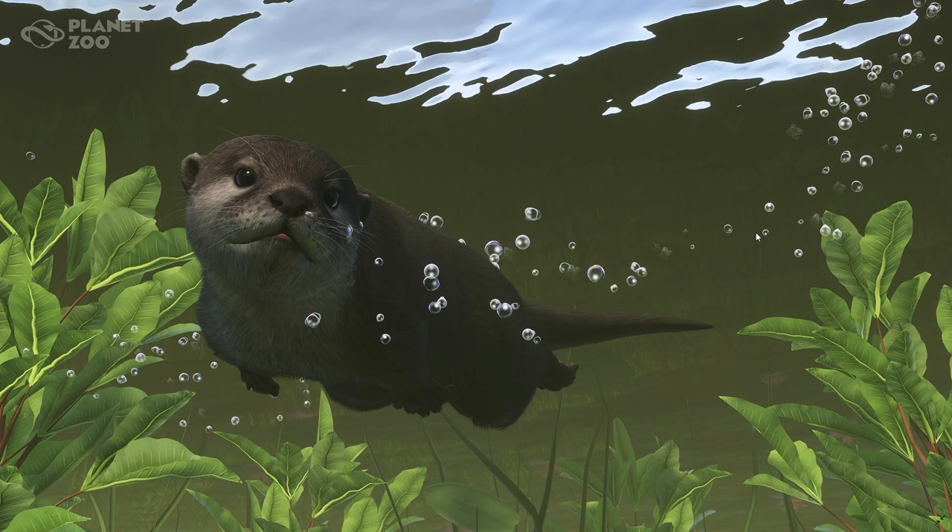Otters have streamlined bodies enabling them to swim rapidly and change direction quickly when pursuing prey. Their muscular tail helps propel them through the water when swimming fast and is also used like a rudder to help them steer. They close off their ears and nostrils when swimming and can dive underwater for six to eight minutes at a time.